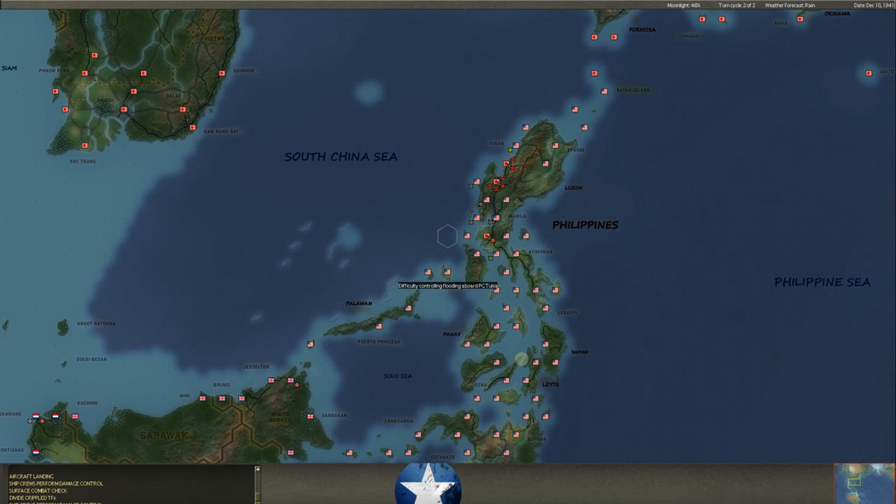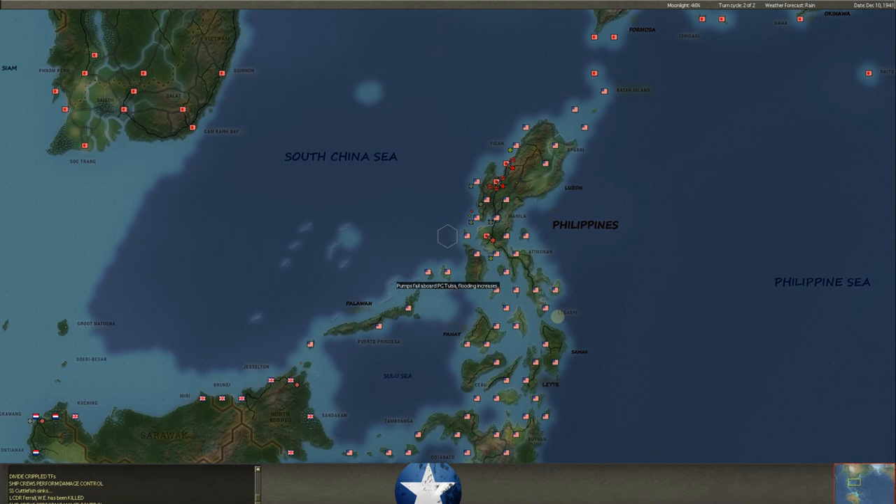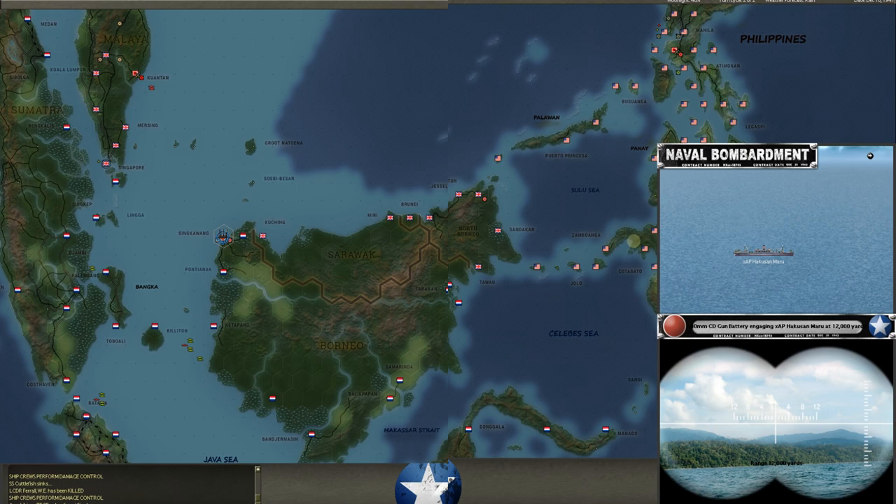The PG Tulsa looks like it's going down — major flooding. The Cuttlefish went down. The Sea Dragon's going to go down. A lot of these subs are going to go down; there's just no way to save them. He'd already bombed them before it was even our turn. The task force off Sinkawang — we did hit the AP out here. The Hakusun Maru took shell hits five and is on fire. So our coastal guns have been doing a pretty good job hitting a few transports here or there.